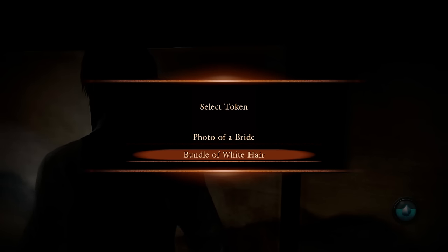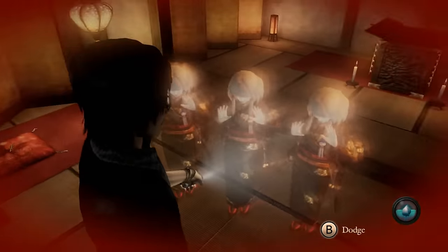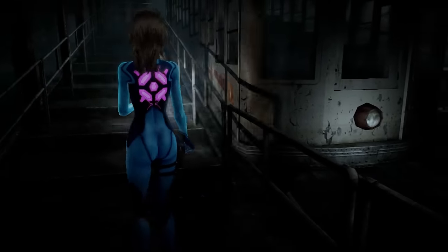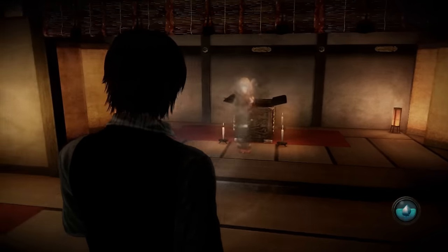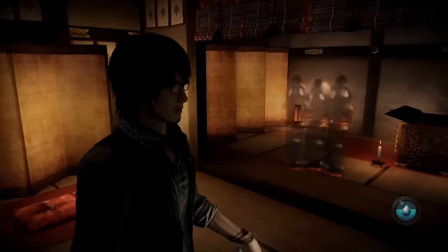For Shiragiku, choose the lock of hair, and when the fight with her begins, just stand there and let her drag you into the reliquary. And that's it! Once you've seen those seven endings, you will have unlocked not only the Nintendo costumes, but the other costumes and all of the accessories as well. Incidentally, if you want to then go back and see Ren's remaining ending, all you need to do is choose Shiragiku again and then defeat her instead of letting her take you.